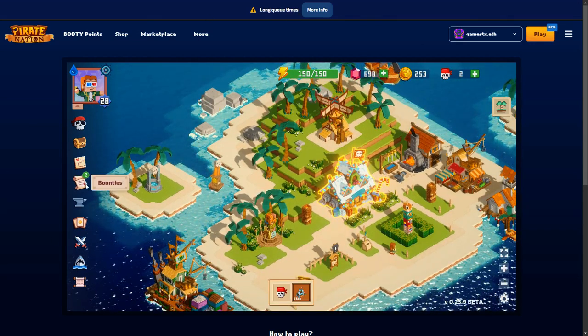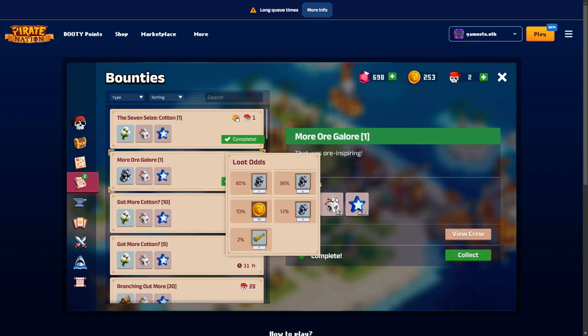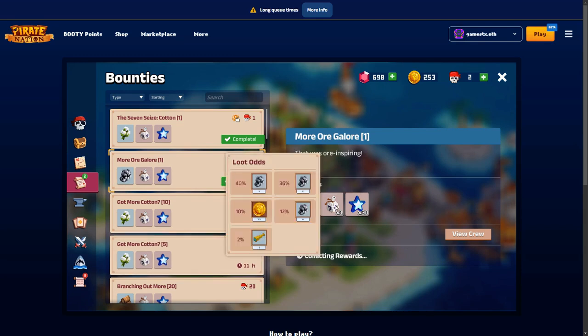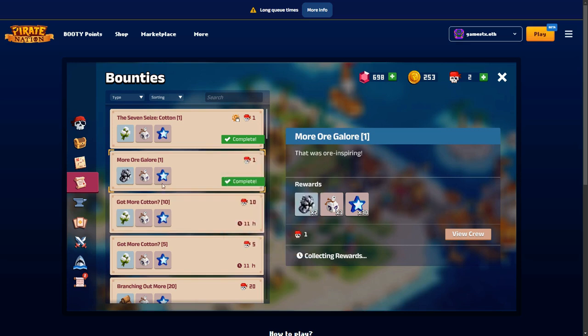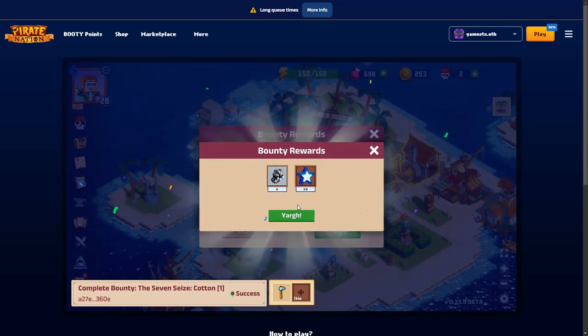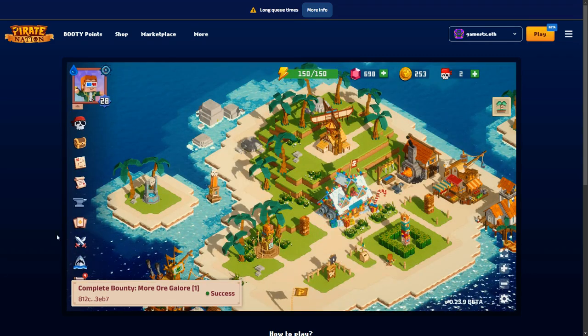Let's have a look at bounties. These are things my pirates have been doing - these are completed, so these are just time-based elements. I just hit collect on these to collect the rewards. There are different rewards in the game - things like iron ore and some other items as well. Waiting for these transactions to go through to see what I win.